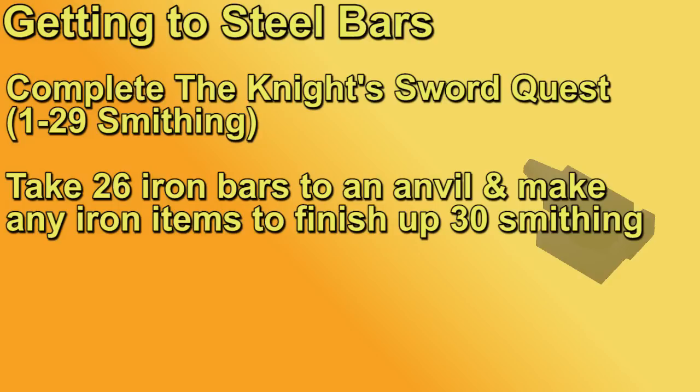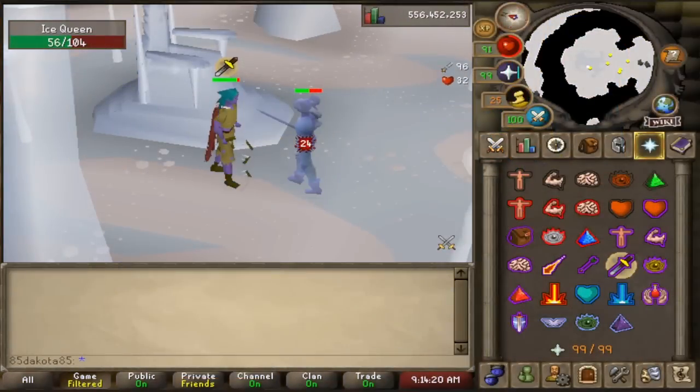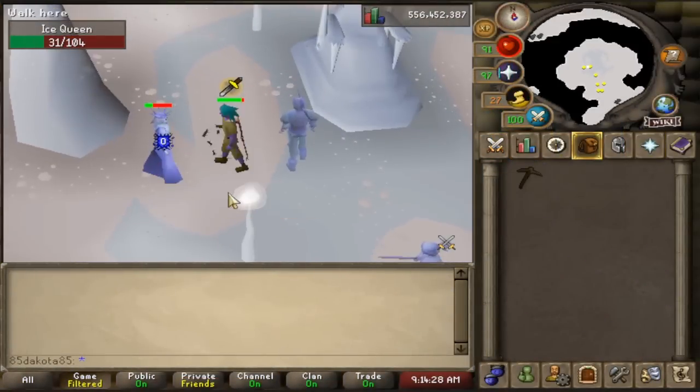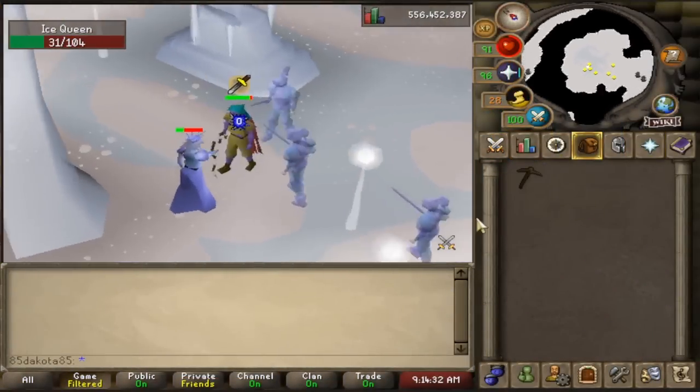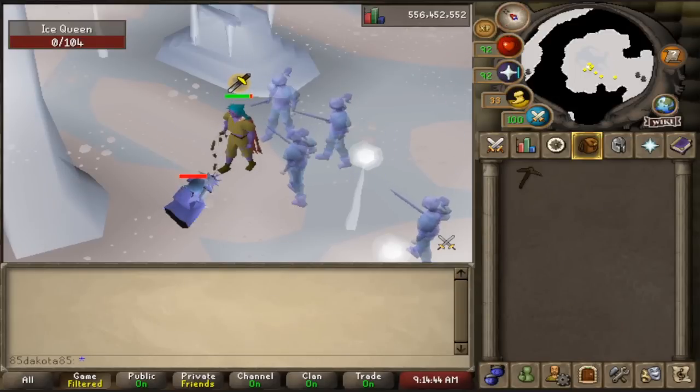Once you're 30 smithing you now only need iron ore and coal to start making some steel bars. You'll also need to buy some stamina potions, but before we dive deeper into the blast furnace there are a couple of things you can do that are going to get you some starting ore, and in general it's going to massively increase the GP an hour you can make at the blast furnace. First of all, the ice gloves - these are obtainable by killing the Ice Queen. If you have Protect from Melee then it is super easy to get the ice gloves. They're very convenient for the grind but they're also not required, as you could use a bucket of water instead, but these will speed up how many bars you're making per hour.